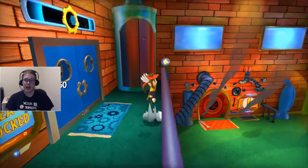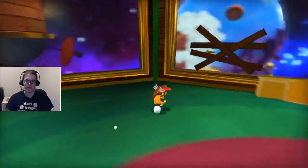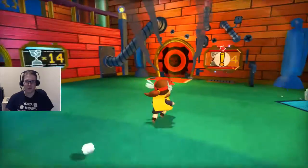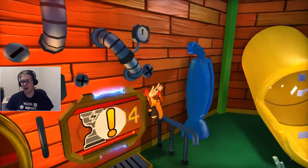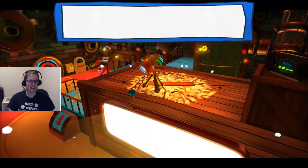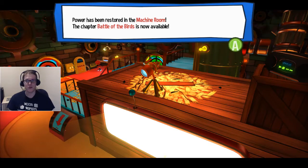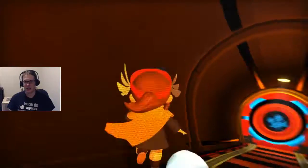Good morning everyone, and we are back to A Hat in Time. In the last part, Mustache Girl betrayed us and stole half our money, but we found out pretty quickly that it wasn't actually that much money, because most of it was gained from Mafia Town's boss. The power has been restored in the machine room, and the chapter Battle of Birds is now available. So we've unlocked the next area.